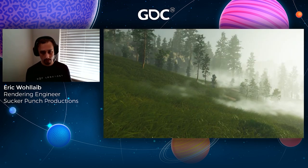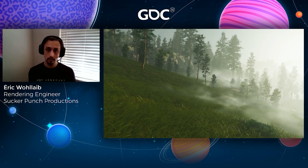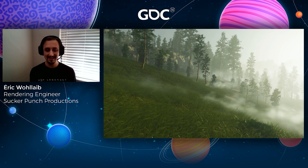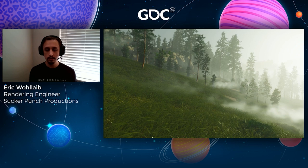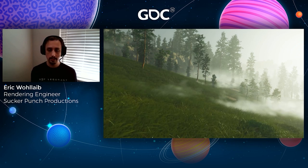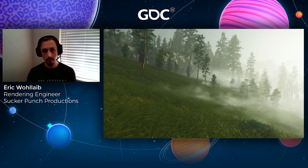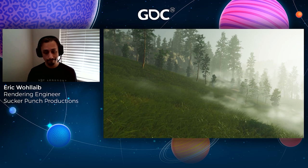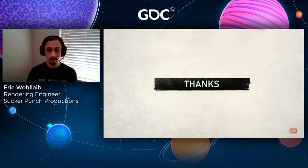That's how we rendered huge fields of grass within our frame budget and met our art direction goals. We used compute shaders to generate per-grass-blade instance data that was highly artist-configurable, then used indirect draw calls to get almost 100,000 Bezier curves on screen. We supplemented these simple grass blades with procedurally placed artist assets and used very simple impostors for shadows and far LODs. Although there are still improvements to be made, we're happy with the results. If you have any questions, feel free to reach out to me on Twitter.